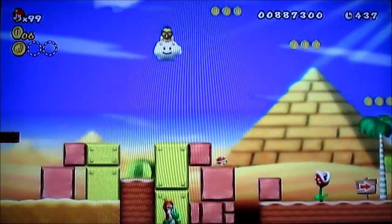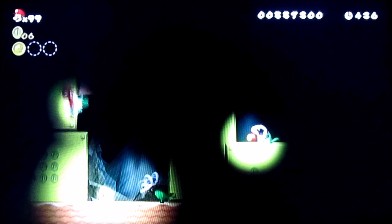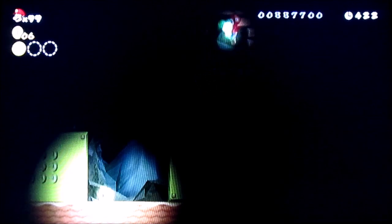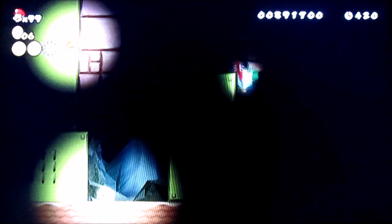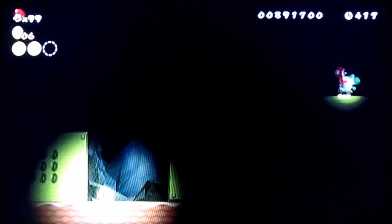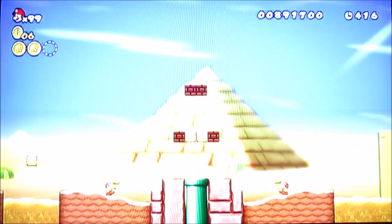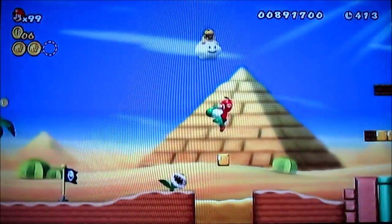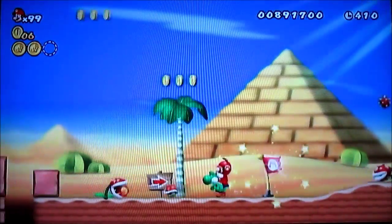What you're going to want to do is fall down here because this is where the second star coin will be. Up here is the second star coin. I really don't like these pitch black areas — it really messes up the camera reflection big time, I don't know why that is.